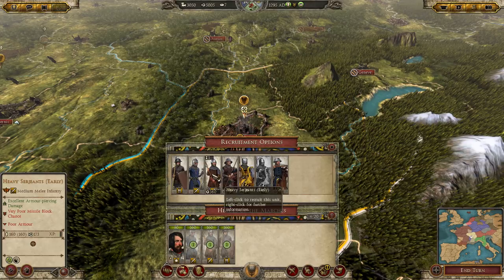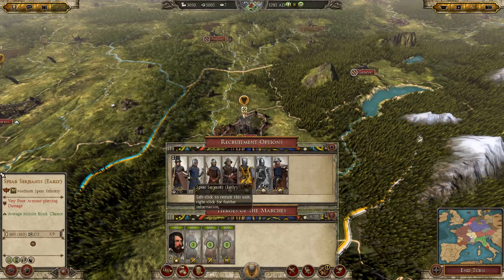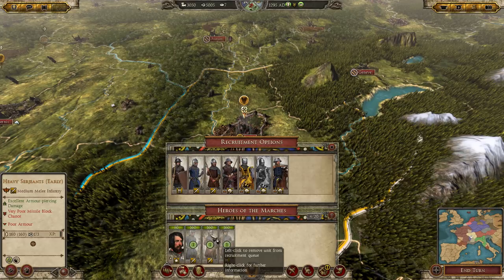One thing I've noticed with Attila is that the unit stats just say things like 'poor armor piercing' and 'average block' rather than showing actual numbers. I would have preferred to see the actual stat points rather than vague descriptors like 'poor armor' or 'very poor missile block.' Just looking at the numbers would give a better picture of what those ratings actually mean.